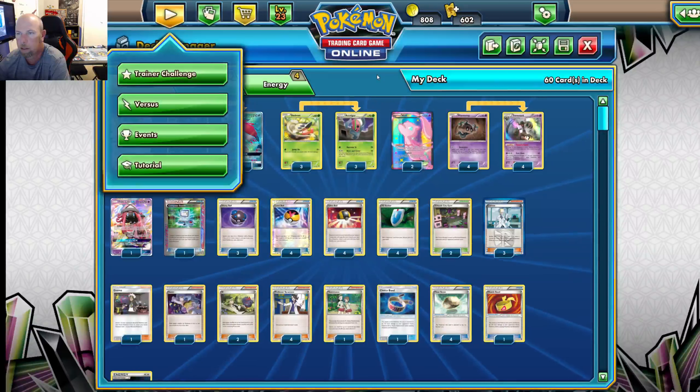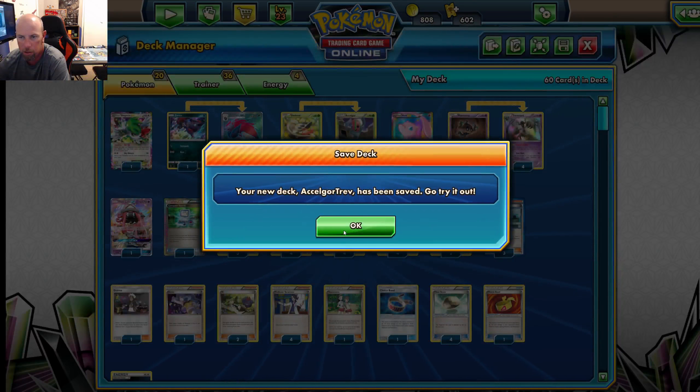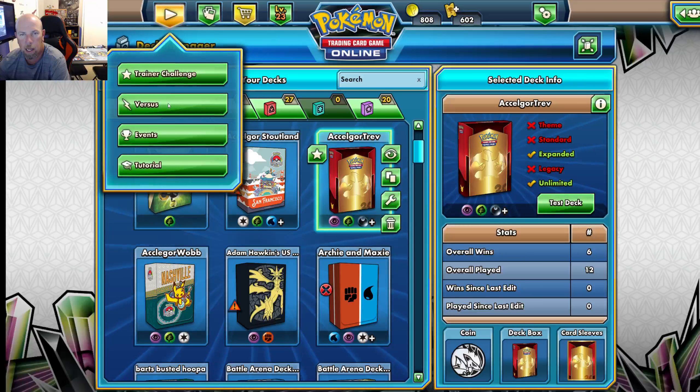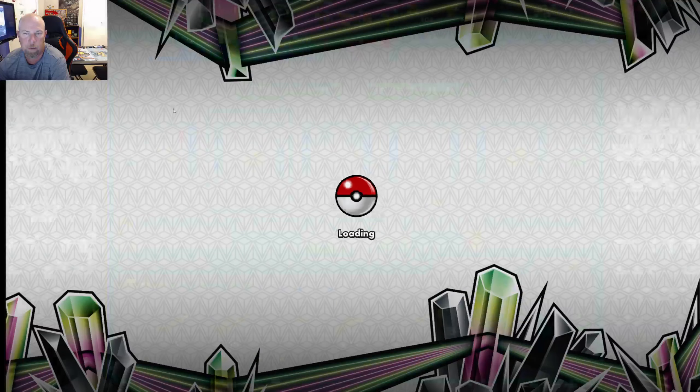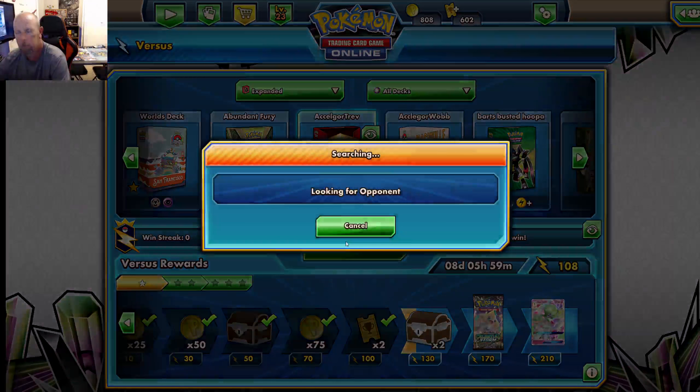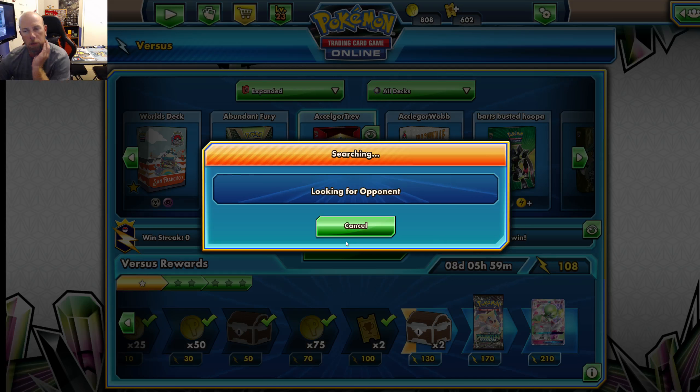Let's see what we got here — Accelgor Trev. We're going to shut off their VS Seekers. So if they're playing a low count of Guzma, low count of Lysandre, they could be in trouble to get out of the item lock. We'll just have to see.